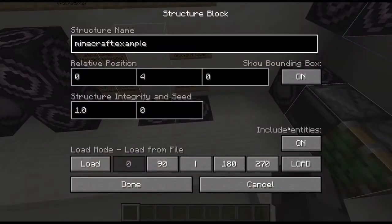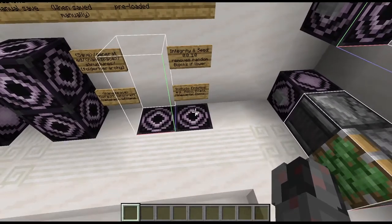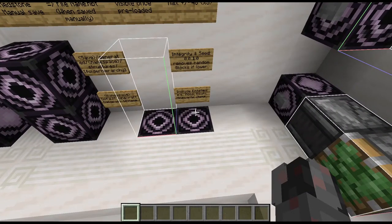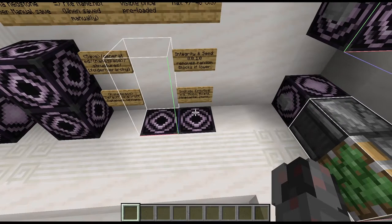The 'include entities' option works exactly the same as in save mode — if you turn this on and your save includes entities, those will also be loaded. If your circuitry contains mobs, boats, minecarts, or items, it might be a good idea to turn this on or your circuitry might break.